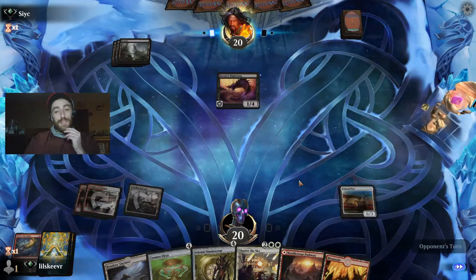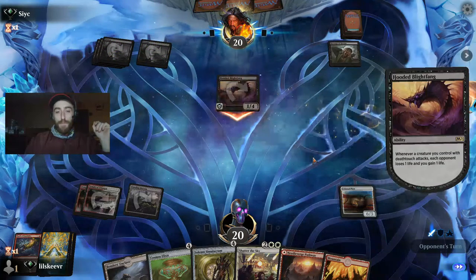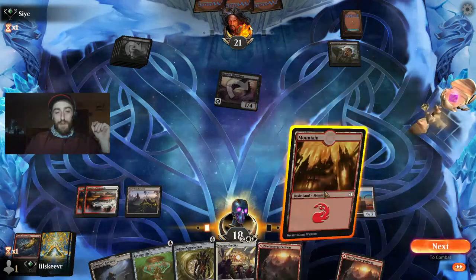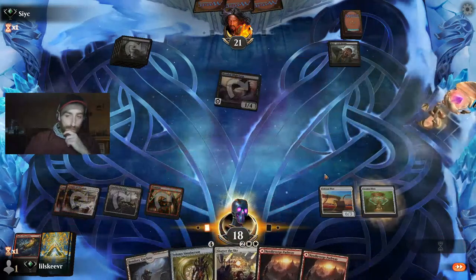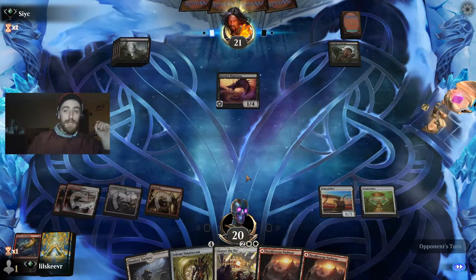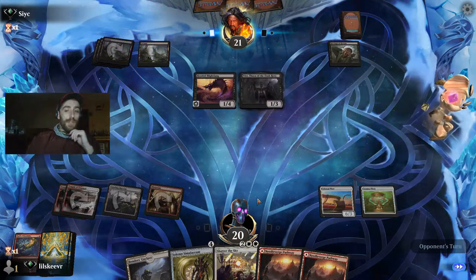He's just swinging with one creature. We can get down the Cosmos. We can get down the Solemn — I don't think we need to immediately ramp. Two life every turn is insane and we actually want to get above 20 life. I don't think it's going to happen immediately here, but once we shatter things should be fine.